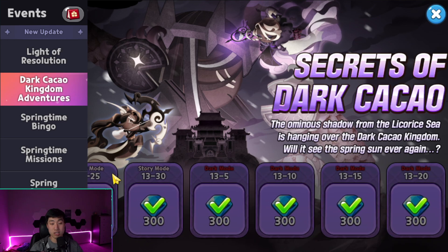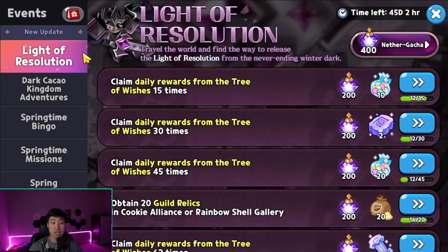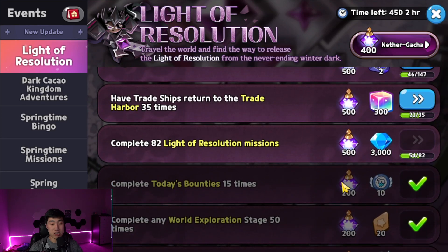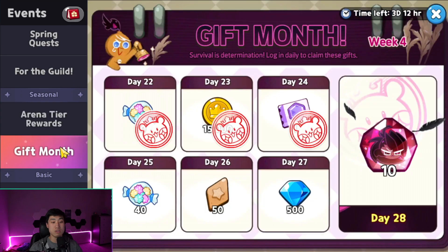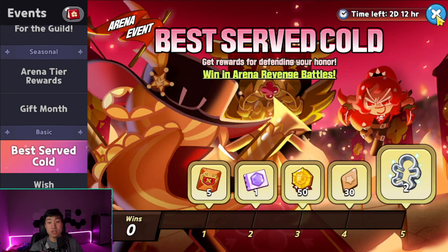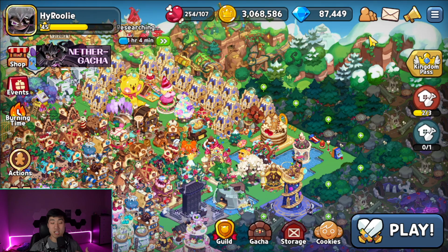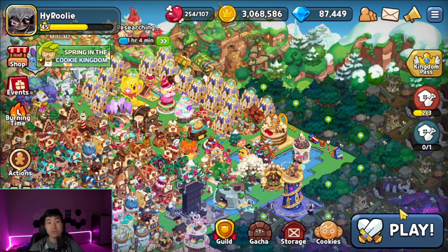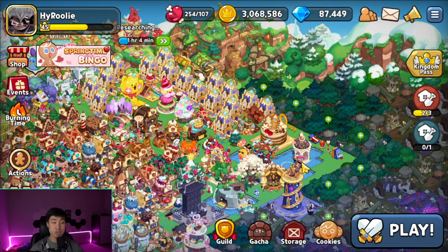You also have the Dark Descent Kingdom story mode and the Light Resolution one, each giving a maximum of 3,000 crystals. There are other events every single week too, so just keep saving your crystals. Do your Tower of Sweet Chaos, Soda Island, story mode — get as many crystals as possible for a higher chance of pulling Caramel Arrow Cookie.